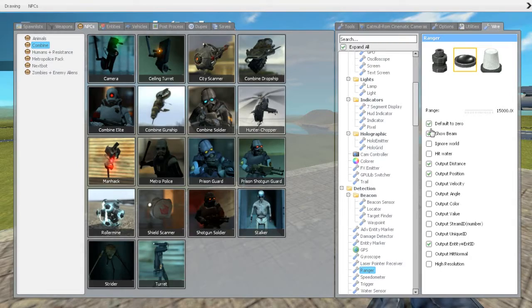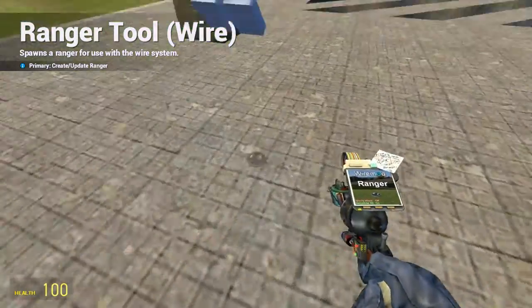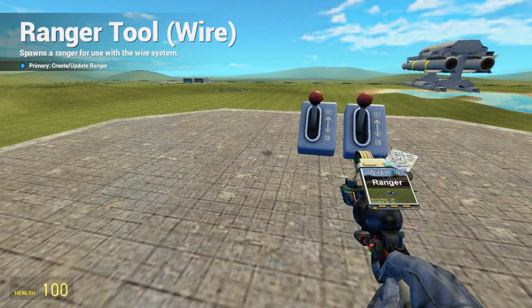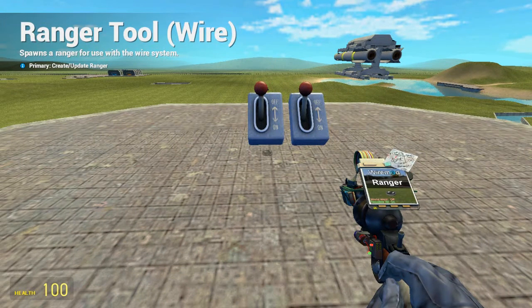When you have the target finder, you should wire up the buttons for selecting the next target so you can toggle targets. Also connect up text screens so you know what target it is. You probably won't have so many targets — you'll want to make it target the closest one, which will probably be what you want to target most of the time.